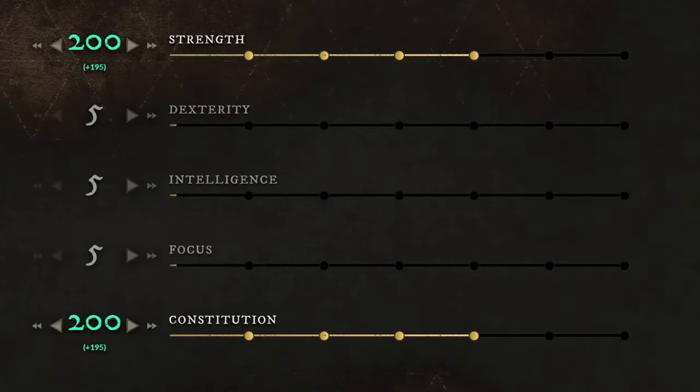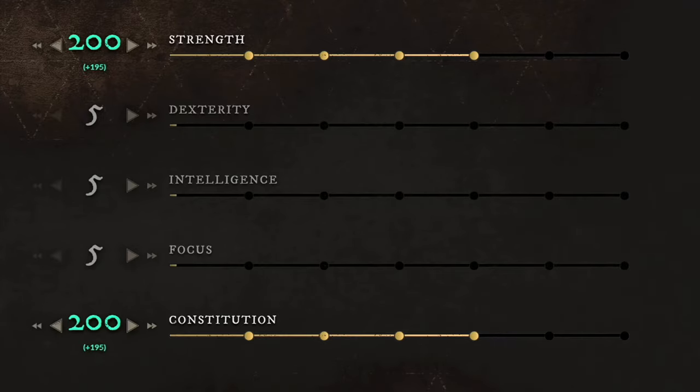Moving over to my last and final build, which is a super fun class. For the weapons, you want to use the Great Axe and Sword with Shield. Like in the previous two builds, divide 50% into strength and 50% into constitution. Around level 60 you should have 200 strength and 200 constitution. If you ever go above 400 points, put all remaining points into constitution. If you're a lower-level player who hasn't reached max level yet, put about 100 points into strength and 100 into constitution and continue building from there.